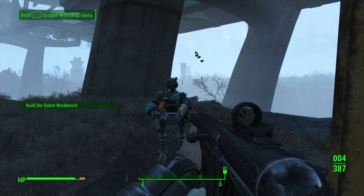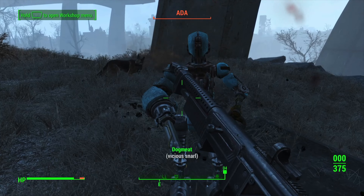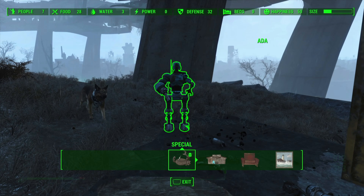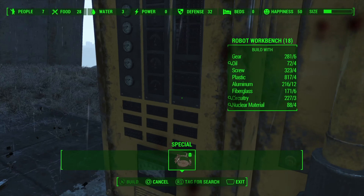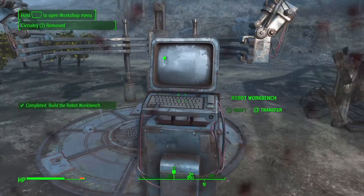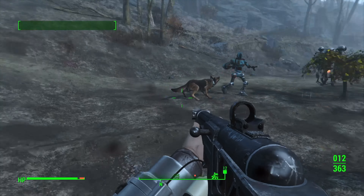Shoot the hell out of Ada — yes, it does take quite a few bullets, and she does recover quite quickly. She also becomes an enemy, which makes it quite difficult to put the workbench back down. But because she's an enemy, you can't actually do anything with her, so you can't install the beacon. So damage her again so she's inactive.